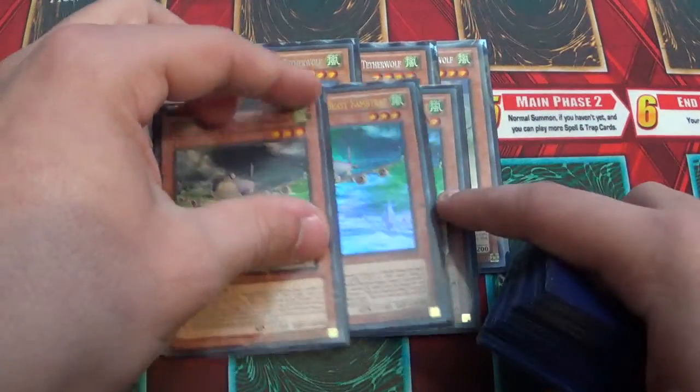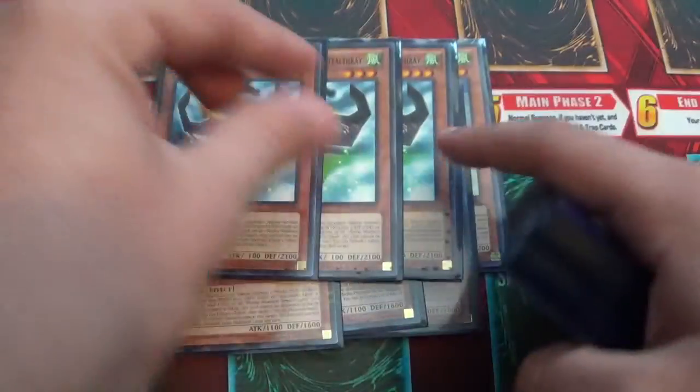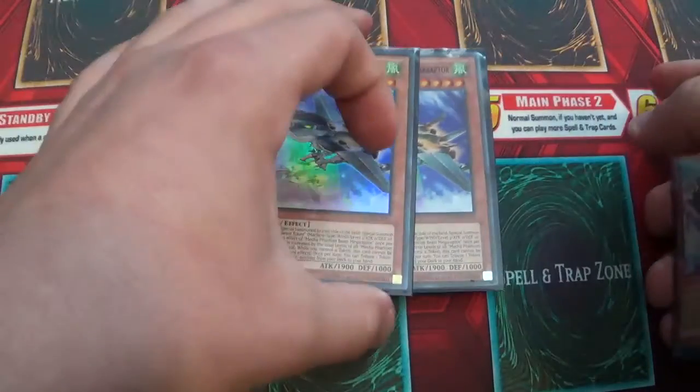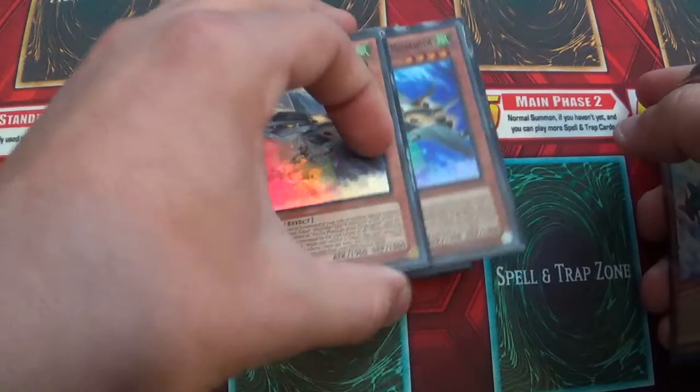Triple Hamstrat, just good. Triple Self-Raid — he's basically your big defender for the deck. Magrafter, he's your Stratos for the deck, so that's also good.